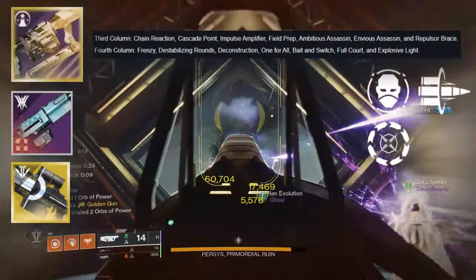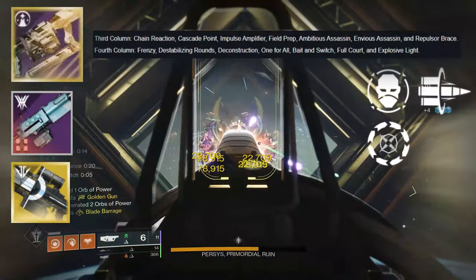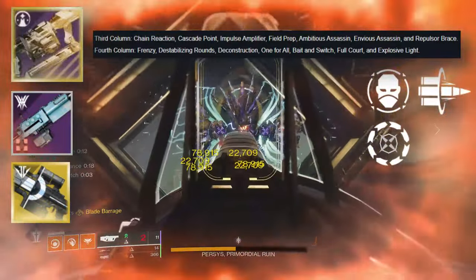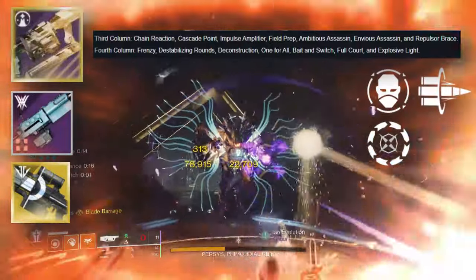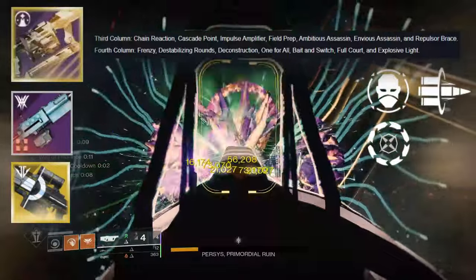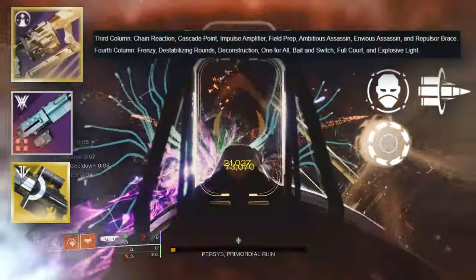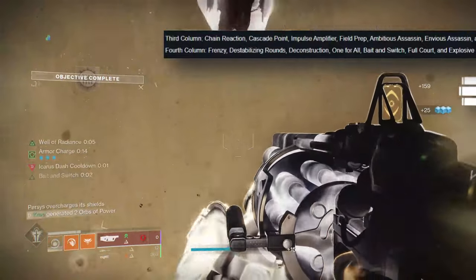This is the most important weapon going into Final Shape, and you'll be able to farm it right away when Into the Light drops on April 9th. The Edge Transit is the absolute most important must-have weapon out of every single one we've talked about in this video — do not go into Final Shape without it.